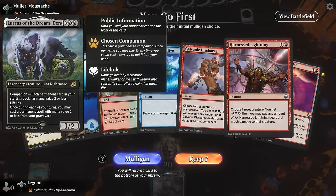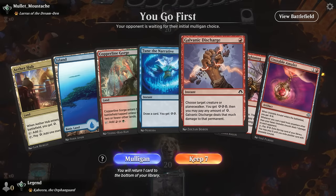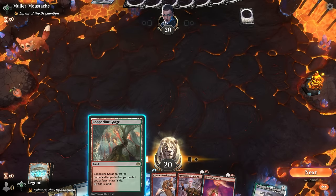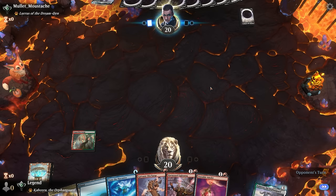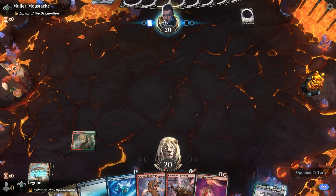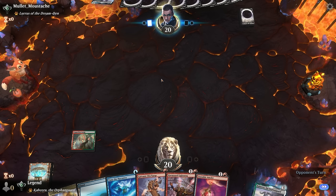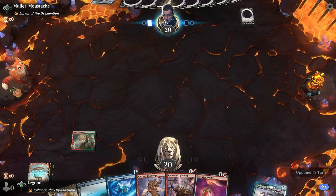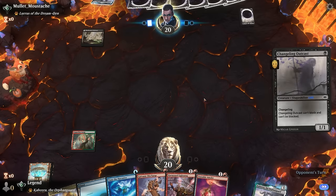We're on the play facing Allura's deck — could be the new red-white energy build, in which case this hand is quite good. We've got some early removal and amulet for card advantage. I'll keep up Discharge turn one as there are plenty of one-drops we can target, then it's all about getting to the late game. If the opponent has a powerful start with lots of one-drops and two-for-ones they can overwhelm us, but once we get to turn four or five with the board under control and some card draw engines, we should take over comfortably.